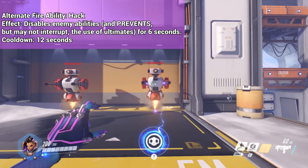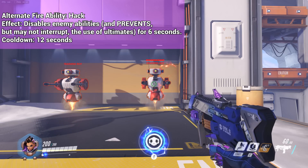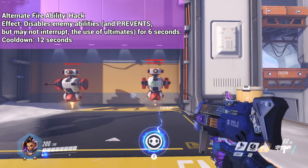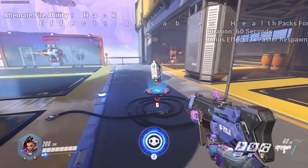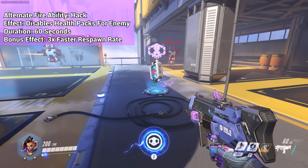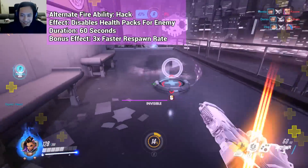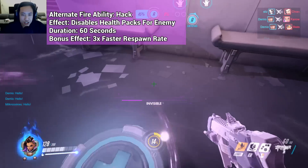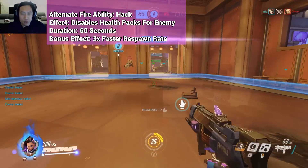Sombra's hack ability temporarily stops enemies from using their own abilities. This counts for blinks, healing, or any type of escape ability. Hack can also be used on first aid kits to make them useless to opponents. The enemy is not able to use the health packs and they regenerate 3 times faster. The hack on the health pack lasts for a full 60 seconds and you can refresh the duration by hacking it again.